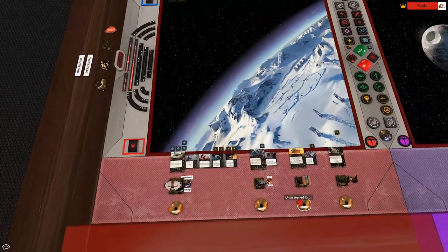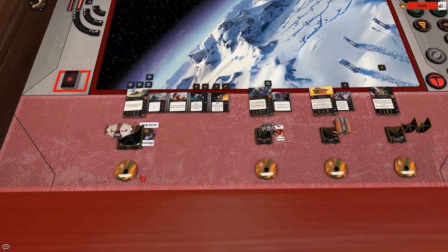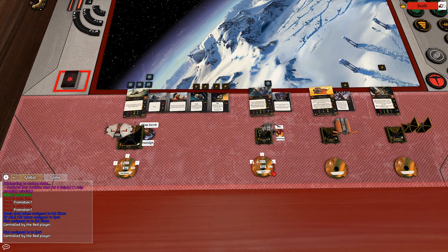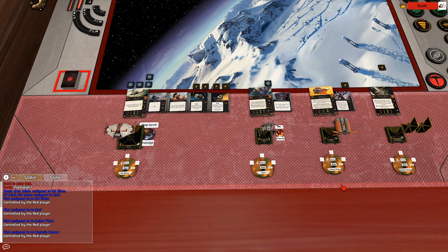Before you can use the ships, you'll need to assign dials. To do that, simply drag the dial onto the ship's base.